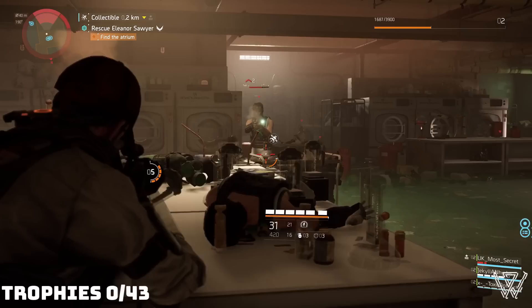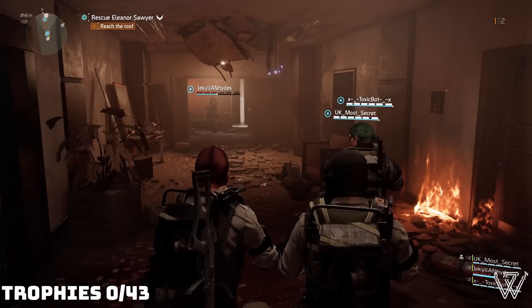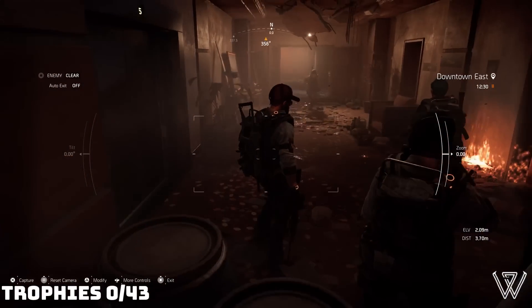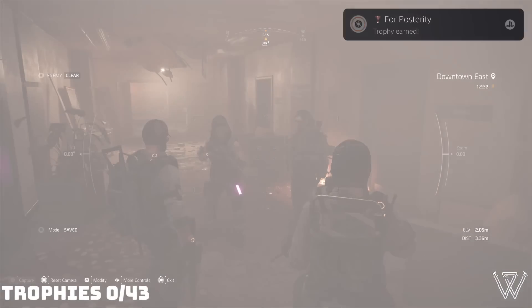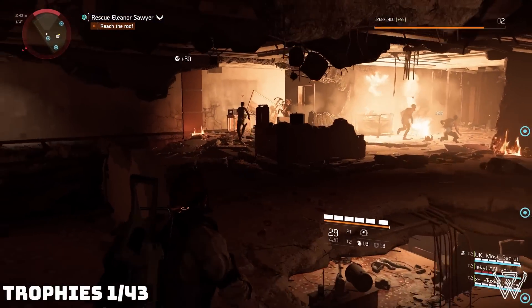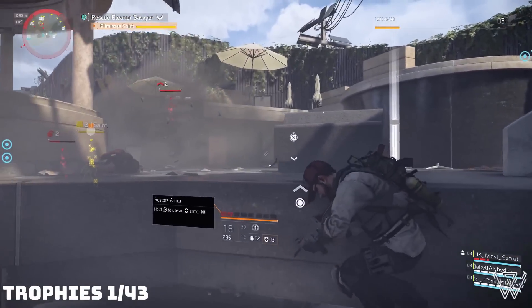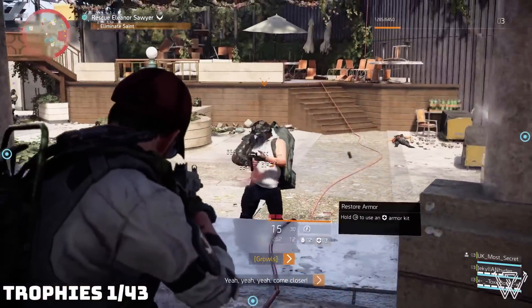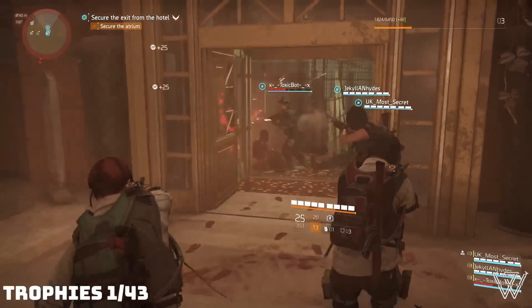We began by heading over to the Washington Hotel to rescue Odessa's daughter, Eleanor. The hotel had definitely seen better days, so I took the opportunity to live out my dream as an urban explorer. I snapped a couple of pics with my friends and we unlocked our first trophy, the For Posterity Trophy. Continuing up through the hotel, we cleared each floor leaving no survivors, until we made it to the roof where a hyena named Saint was keeping her hostage. We send him to hell, rescue Eleanor Sawyer, and unlock our second trophy.